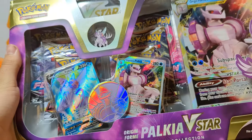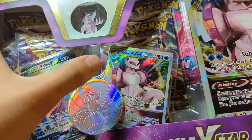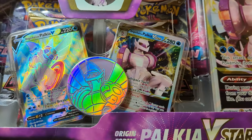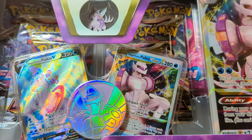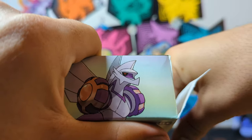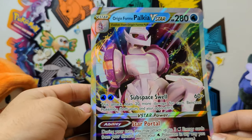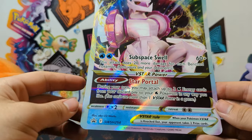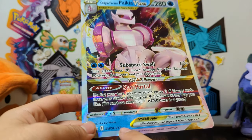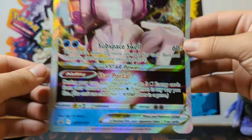Here's the Palkia V-Star box — promo, coin, promo, pin, V-Star badge, promo — same packs and everything. I like this one a little bit more, probably because the coin is like pink. Here is the Palkia Jumbo promo — this is number 254, which is interesting because Dialga is 256. I think the Dragonite from Pokémon Go is 255. That's interesting. Here's the Jumbo.